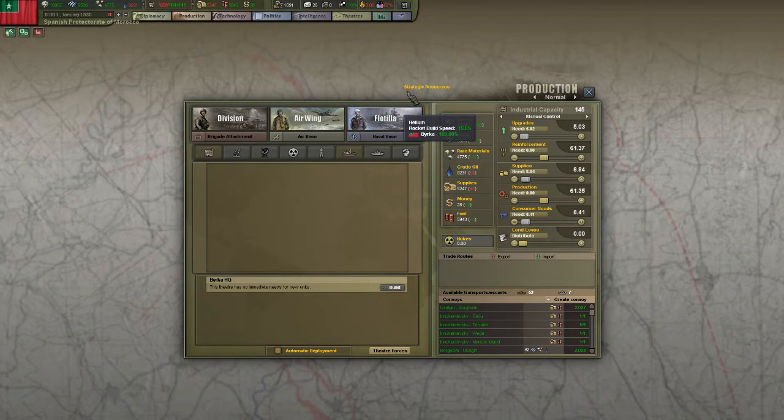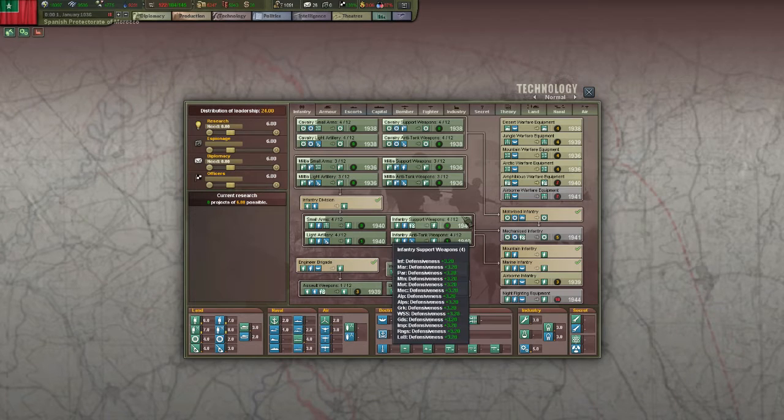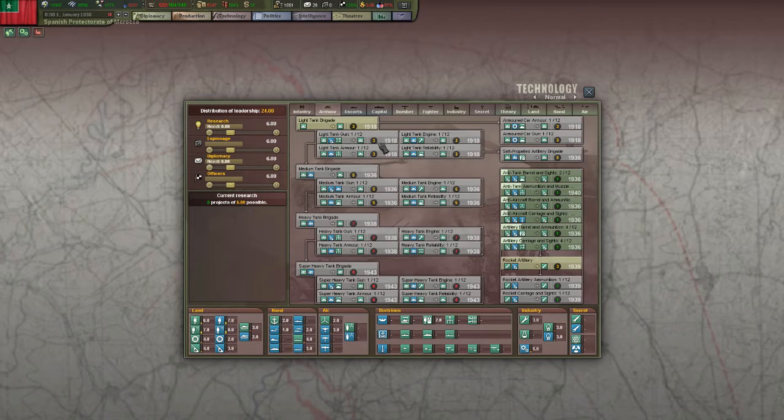Our strategic resource is helium with rocket build speed boost. Let's check technology. Infantry — wow, we've got super awesome infantry, and we've got engineers. We've got awesome cavalry, motorized infantry right from the start, mountain troops, and Marines — wow, that's awesome. Nothing on armor at all, but we do have awesome anti-tank, anti-aircraft, and artillery, which is good. That allows construction of rocket artillery, and I want self-propelled artillery brigades — these guys are awesome.